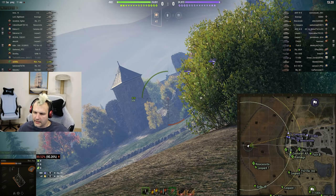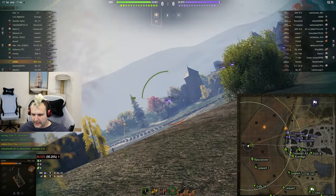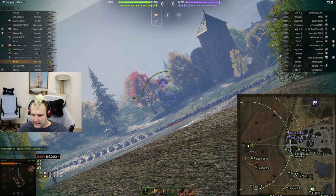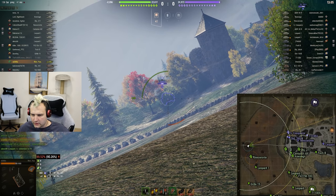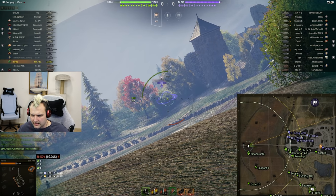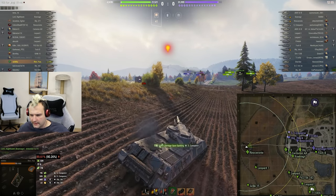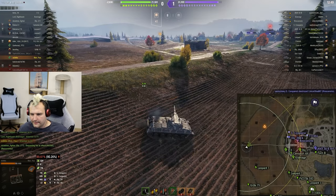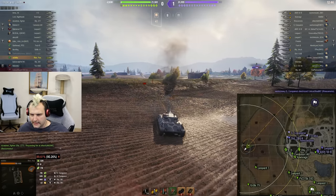We are holding a very good angle here, and once again there is a light tank sitting in this bush — I can promise you that. I tried to hit him whenever I had the chance. Obviously we are hitting him, we are getting spotted. This light tank is scared. Since no one is countering this light tank I think I need to.